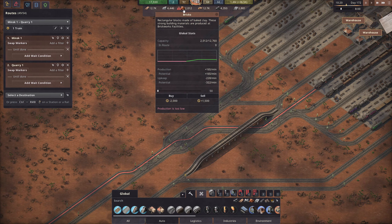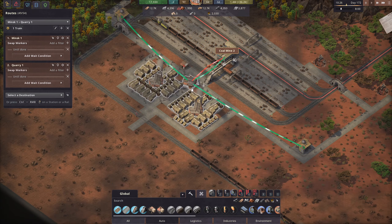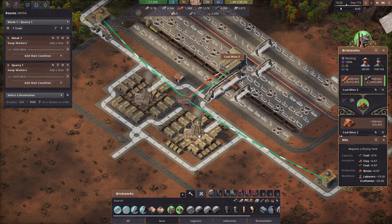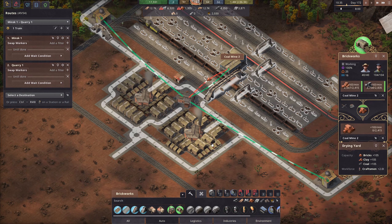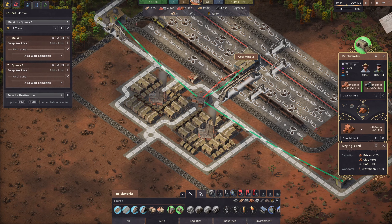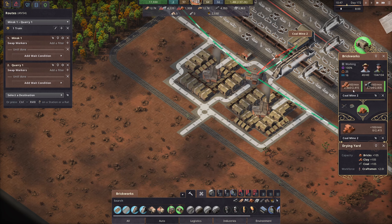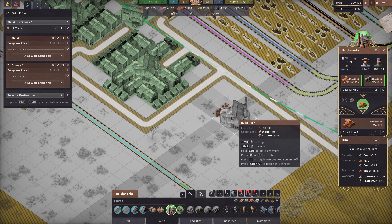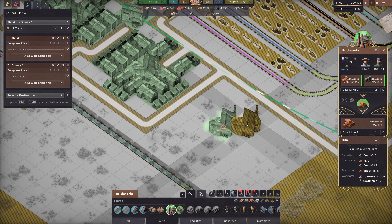Production right now — upkeep is 228, potential production is 165 for bricks. So we clearly need more production here. It doesn't make sense to use the drying yard as the actual production facility. But we do have quite a bit of base here to actually produce more. I think we could actually set up a little bit more production here — that should be fine.